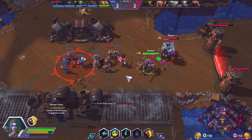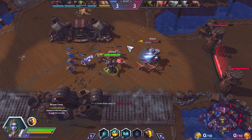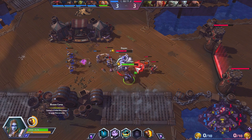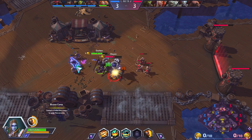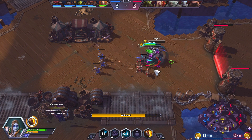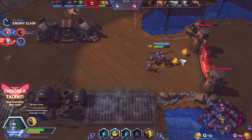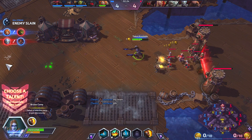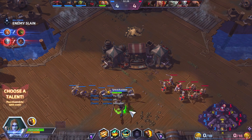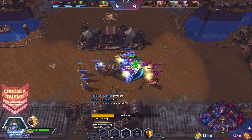We can just spin to win on Gazlow for a little bit, get a little work done to him, then start backing up and let him zap us with his laser. We'll throw some Seismic Slams down as well. Sonya does not work on a traditional mana system — instead, as a barbarian, she works on fury.